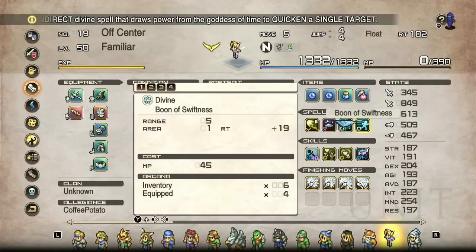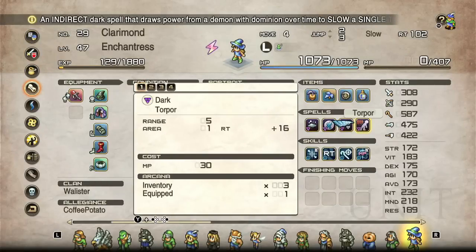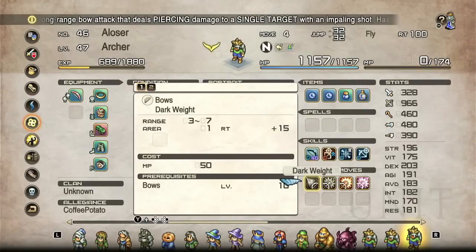Next debuff is boon of swiftness — basically just causes RT to tick down faster for about two rounds. Not too many interactions with this one aside from the fact that it no longer counters slow, or rather it doesn't counter all versions of slow. Boon of swiftness causes RT to tick down faster, while slow causes it to tick down slower. There's actually a second version of slow this time around that comes from archers — leaden — which technically starts with archers but can also come from a cyclops or frost dragons among other sources.